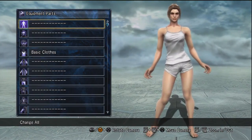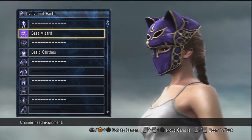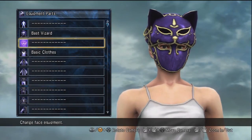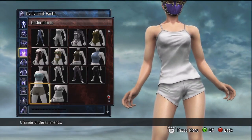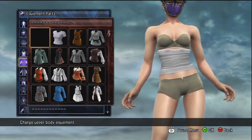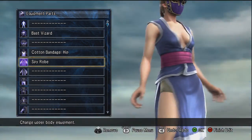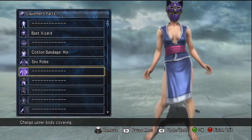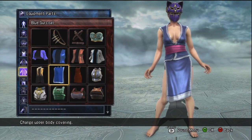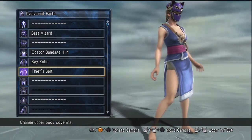Now that our girl's body and face are set, we're going to hit equipment parts. Starting with the head — I got a pretty neat little cat helmet that I think looks pretty good on her. Moving forward, I skipped sunglasses and went straight to clothing, which includes undergarments and I think that looks amazing. Then outerwear, which goes well with the face mask. The next category is armor on top of your outerwear, but I didn't find anything that really fit, so I ended up going with the thief's belt because I thought it was the best fit.